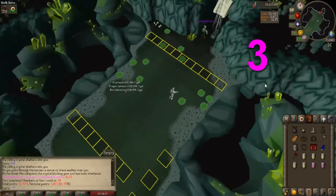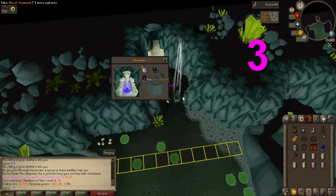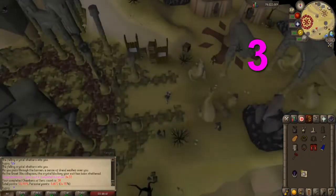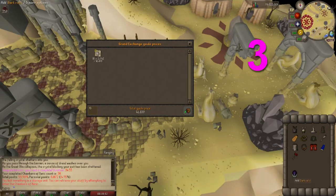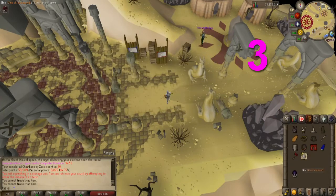Chest number 3: 15 Uncut Diamonds and a Dark Relic. It's only going to be about 40k, but some good XP coming from that relic. 41k, and I end up putting that into Defense.